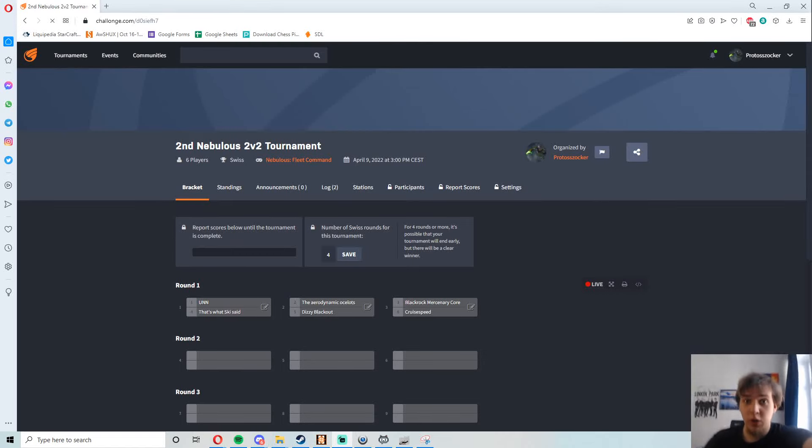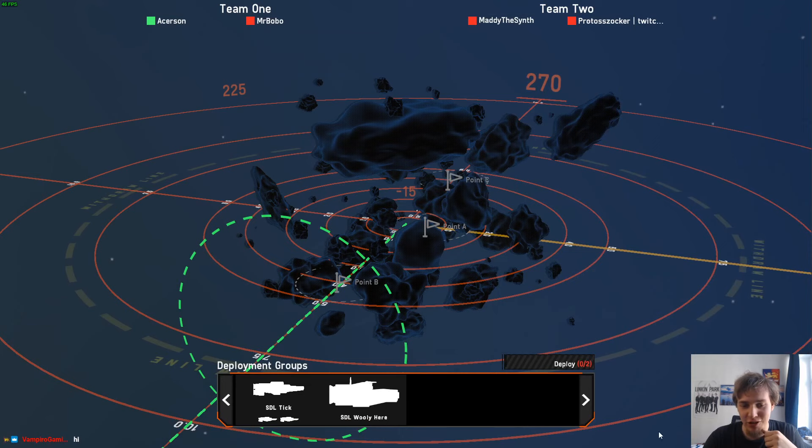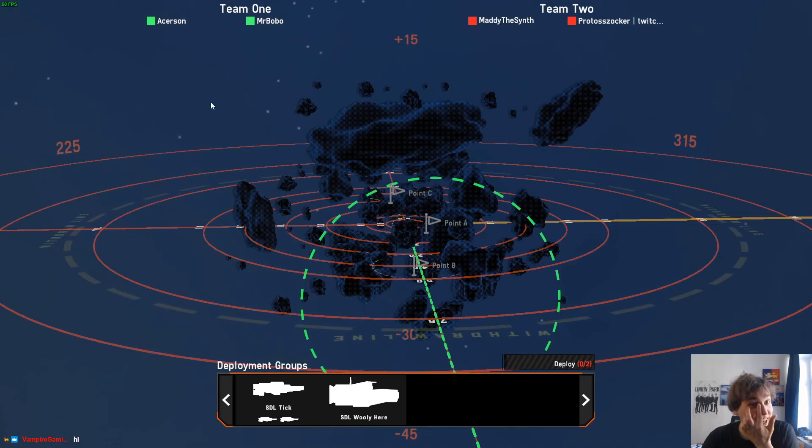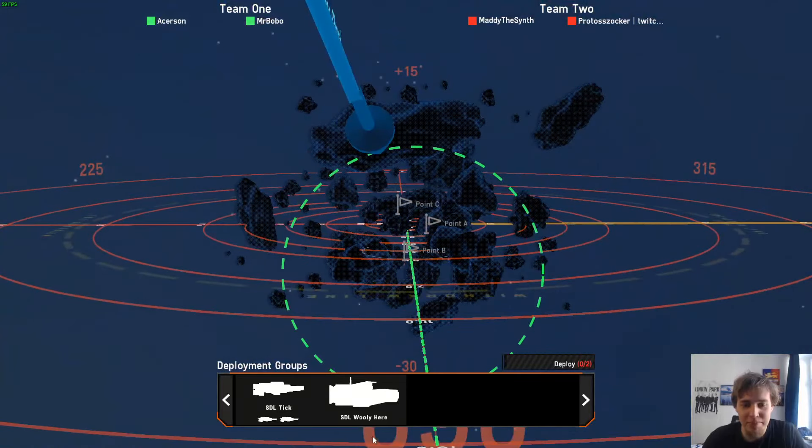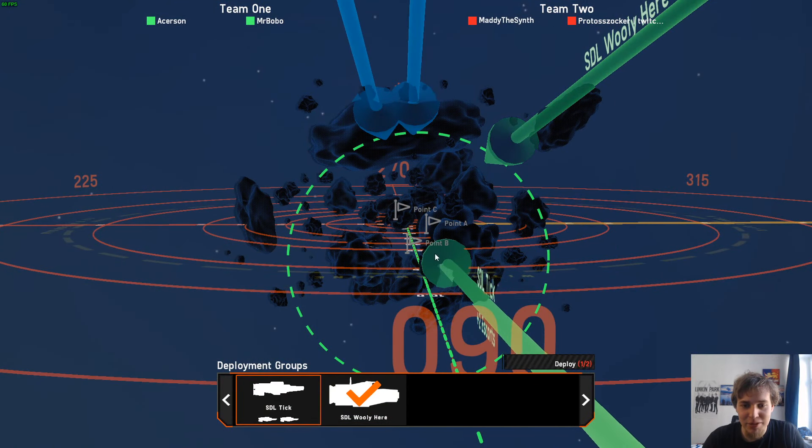Hello everyone, welcome to Nebulous Fleet Command. We have another 2v2 tournament and this time I'm playing in it, joined by the lovely Maddie. We're in this match versus Black Rock Mercenary Core — the name is 'Cruise Speed.' We're going into the first match on the lovely Cicada map, one of the community maps. Always makes me a bit jealous coming from Steel Division.